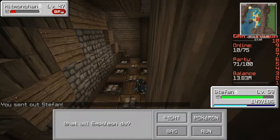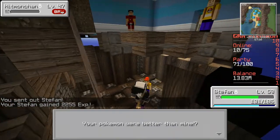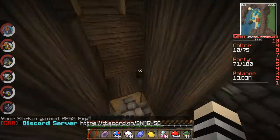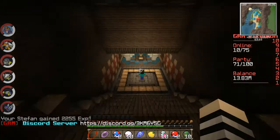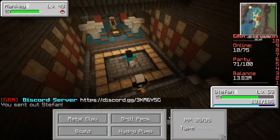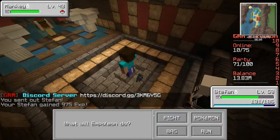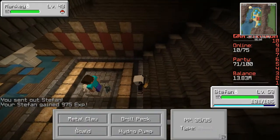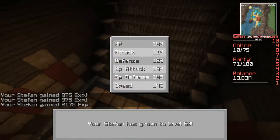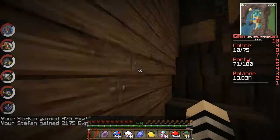It looks like we're making our way fairly quickly through them, and that's good. We'll see if we can heal, or if there's one more trainer down here right before the leader — and there is. You can see the leader right across the walls. I can't remember what his Pokémon are exactly, but I guess we'll be finding out.